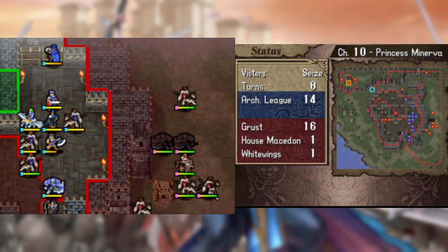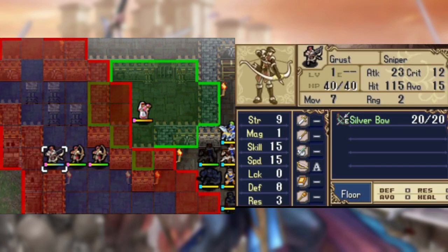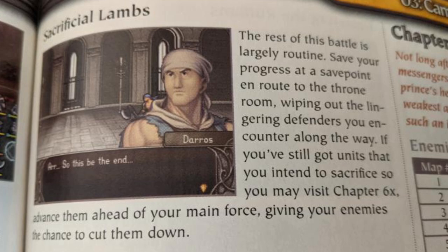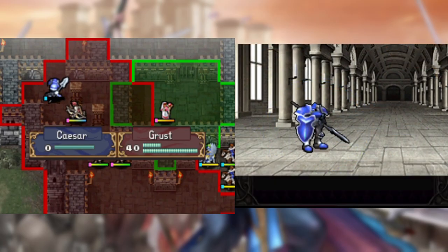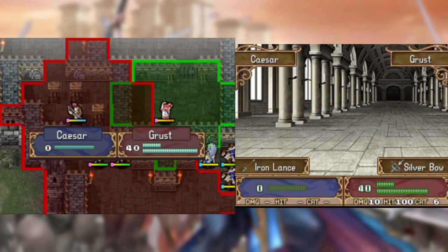Now, the strat for taking out this sniper is to rush in with cavs, but that won't work on Hard 5, because he's too fast and bulky to be taken out this way, and Wolf and Roger are busy guarding the door. But then I remembered a strat from a few chapters ago. Well, bye Caesar! You should have gotten a better level up.